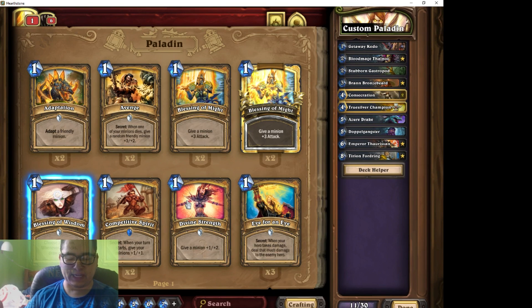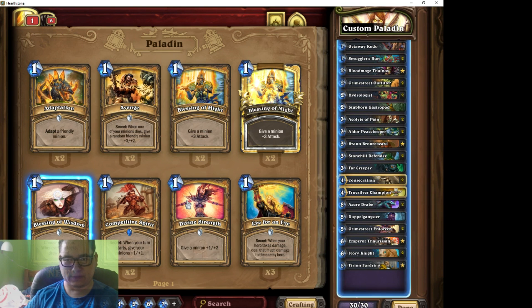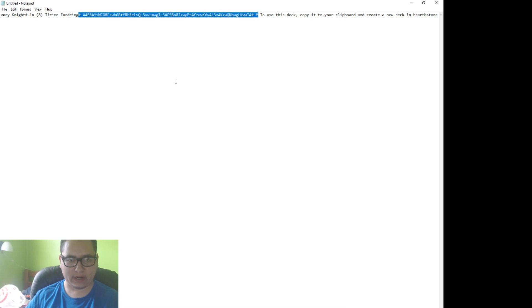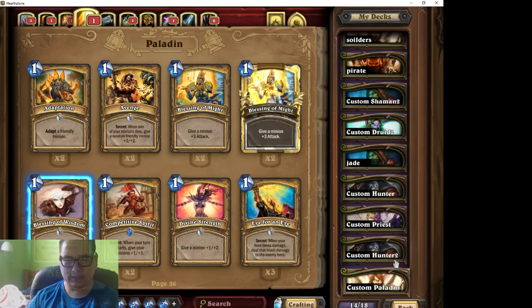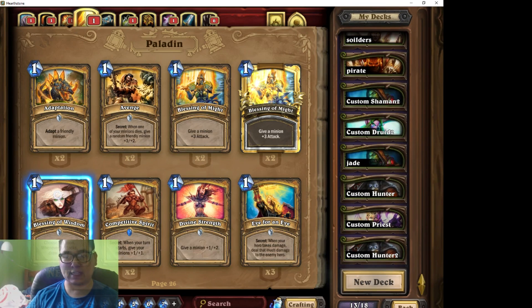I'll leave my string below in the description so you guys can just use that as an example. So thanks for watching. Just one more time: you hit the copy button, get your copy, go to your clipboard, copy the very end where you see the two number signs between each other, copy that little string, then start a new deck and it will paste automatically. Feel free to subscribe for more Hearthstone videos, and I'll see you guys next time.